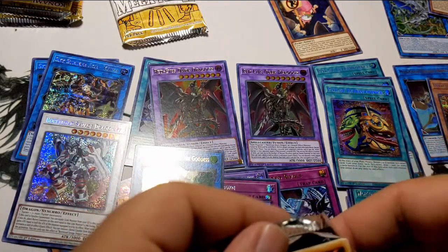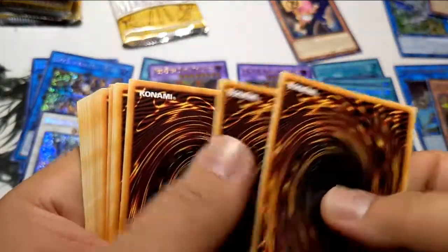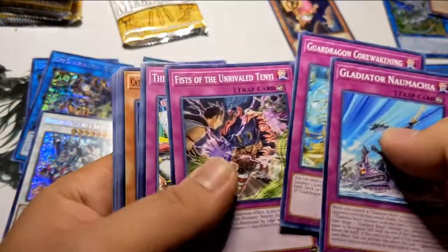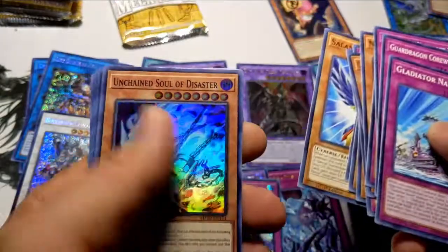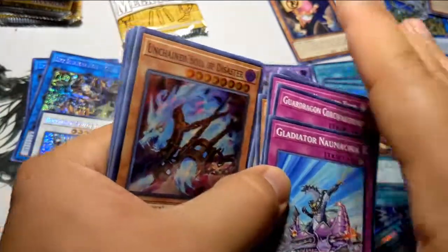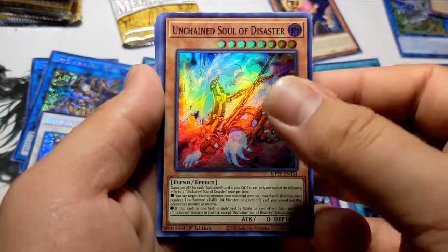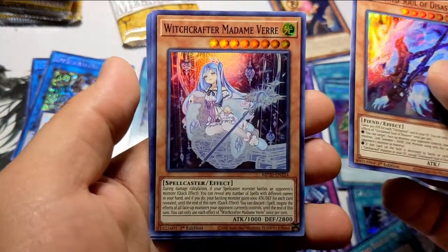How could you forget about Appaloosa, Chills? It's not only one of the best cards — it used to be a hundred dollar card. Next pack — Unchained Soul of Disaster for first ones. What do you think it's going to be? Another Appaloosa? IP Masquerena? I'm hoping for the IP Masquerena — I think that's the last card I need. Witchcrafters Madame Verre — oh that little face.